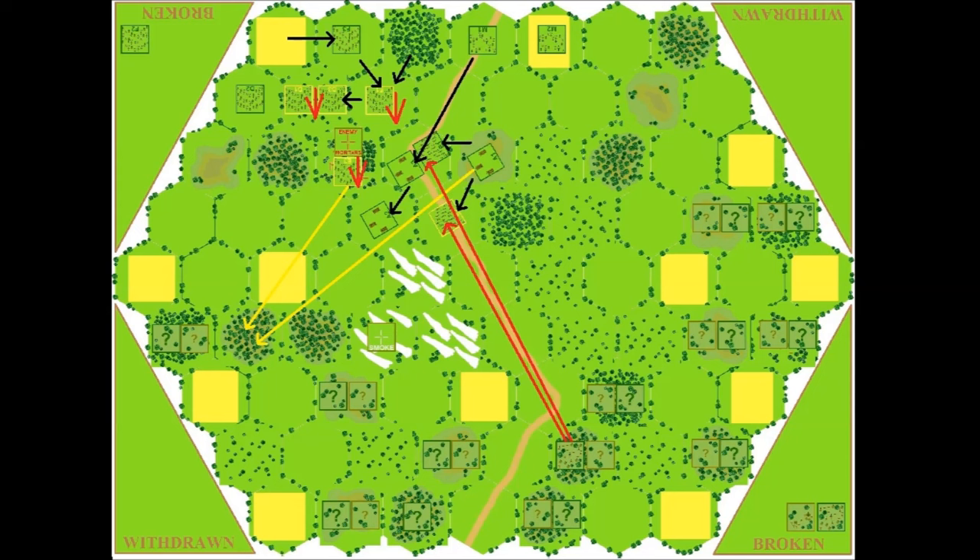My freely downloadable Combined Arms game includes full-color print-and-play components, as well as a cyberboard game set which allows easy play on a PC screen. However, I prefer, whenever possible, to play my designs using miniature figures on 3D terrain, and this video showcases my new figure version of Combined Arms.